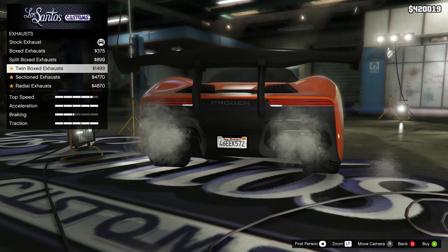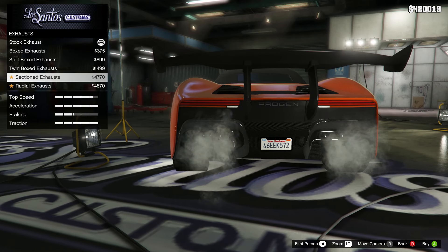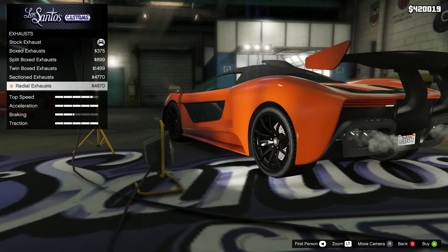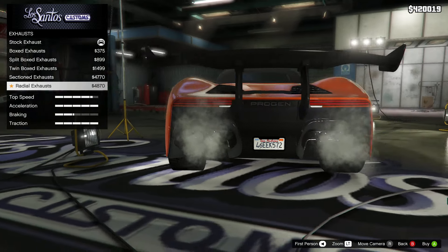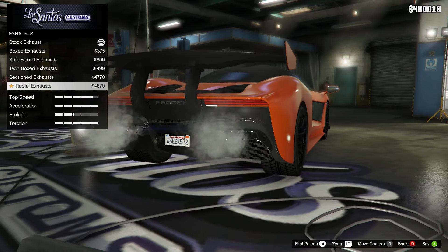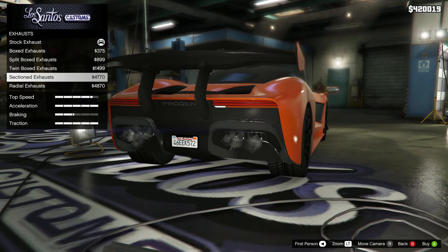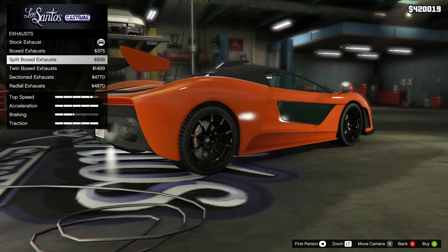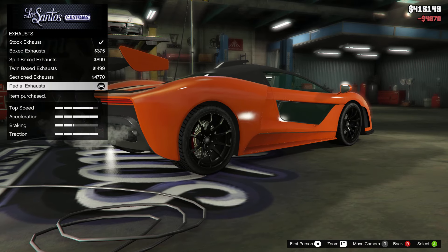Twin box exhaust, sectioned exhaust — ooh, this one looks pretty nice, I like that one too — and radial exhaust. Oh, I kind of like this one. It's sticking out a lot more than the other one. So let's go with this one here.